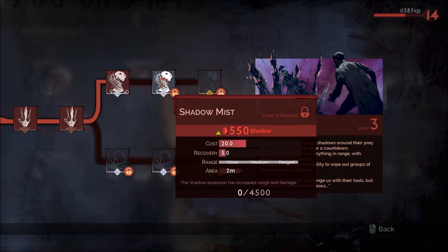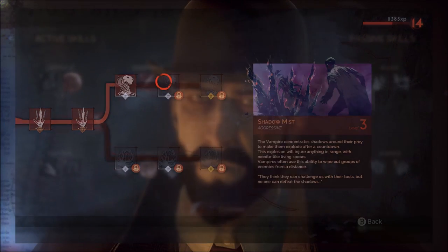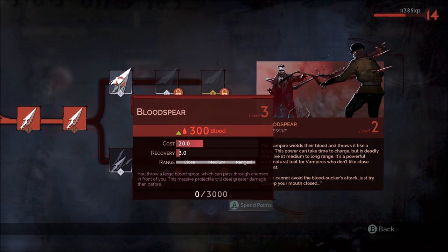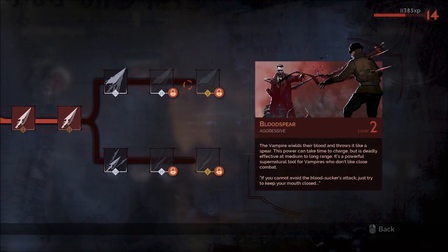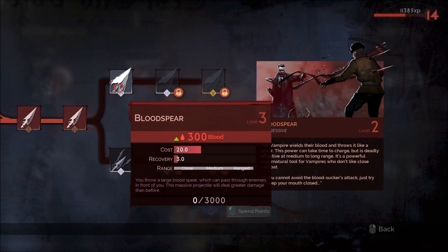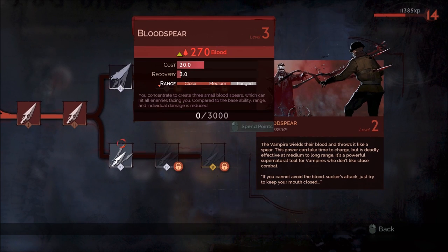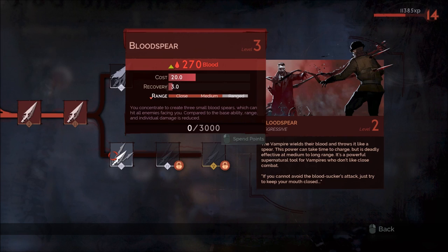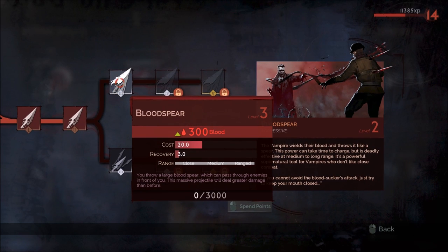We'll be able to get the next level of Shadow Mist at level 18. We'll upgrade Blood Spear next. For Blood Spear, I also like the top upgrade path — the reason being that it can still pierce enemies, so if you line up two enemies at a time, you'll do full damage to both of them. It's a big damage hit, whereas the lower path splits the damage between three different spears in an AoE in front of you. I'd rather do the top path to get the full damage effect.